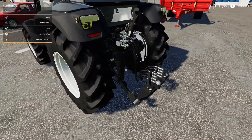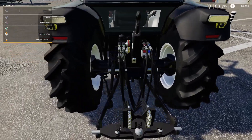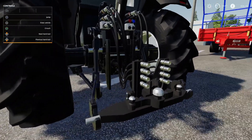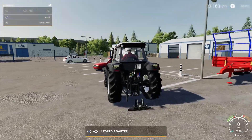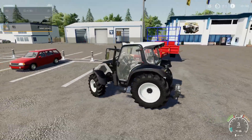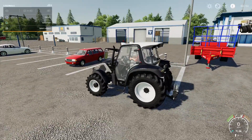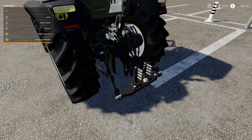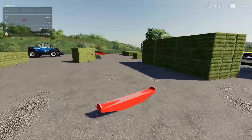Essentially all it's doing is moving your drawbar hitch away — and the original drawbar hitch disappears as soon as you pick up the adapter, replaced by the new position at the back. We've had quite a few two-point implements in the game, and this just gives that extra big turning radius. It's a nice, useful mod.